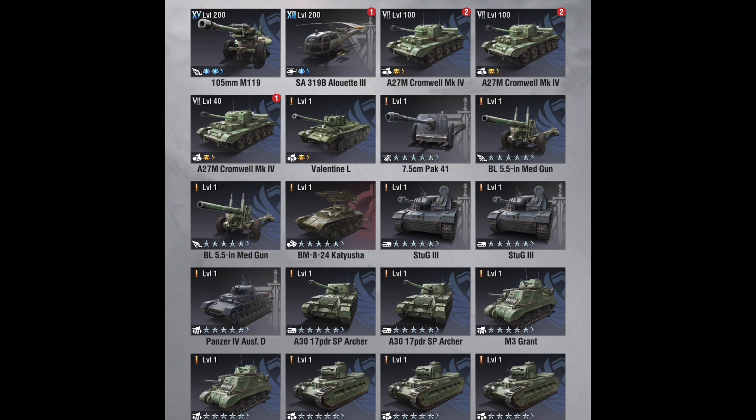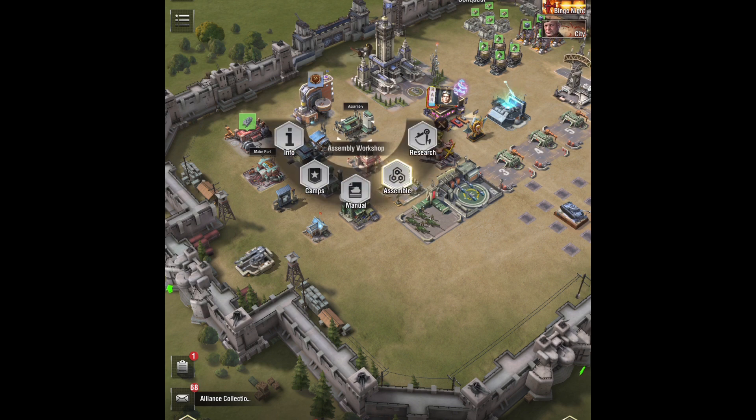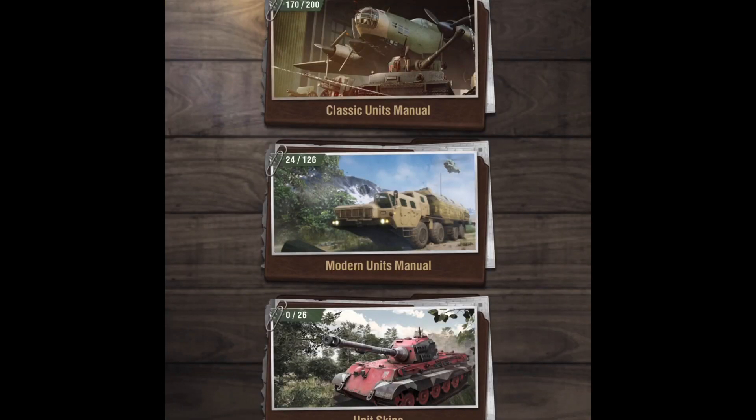Once you've done it, you'll find the coupons in your Assembly Shop under Manual. It will be displayed as a red number and you'll be able to collect all these extra units that you've just created.